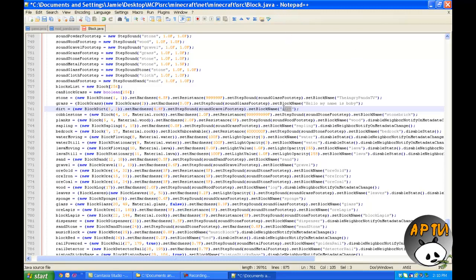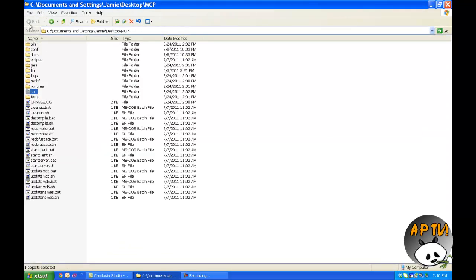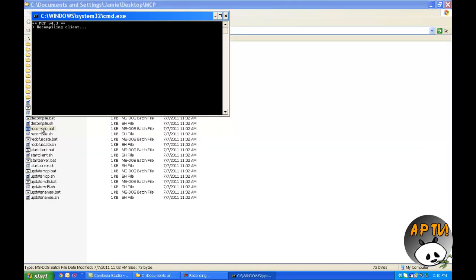Actually, let's change the dirt name to 'Hola Mi Amigo' — terrible spelling, of course. Alright, so now what we're gonna do is simply save it, and go back to our main directory of MCP, and click recompile.bat, and any minute now it'll load up.